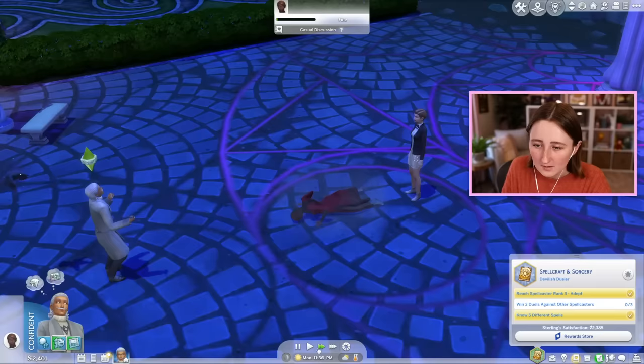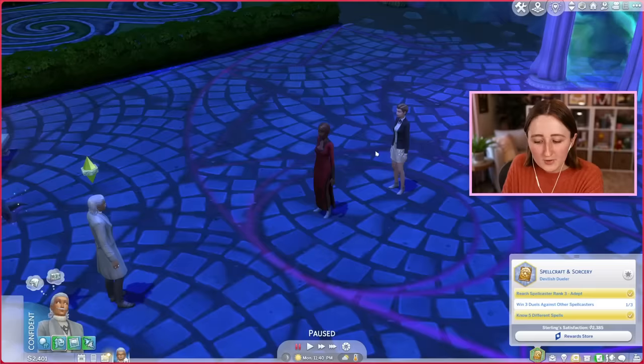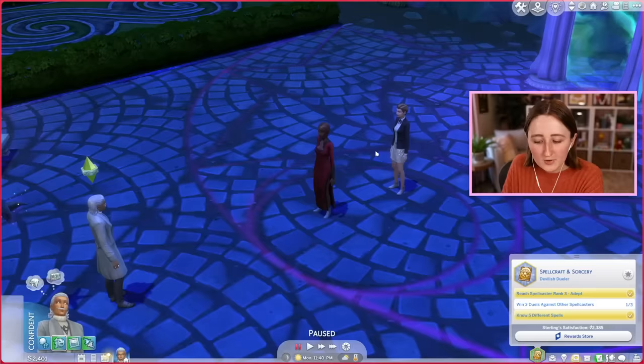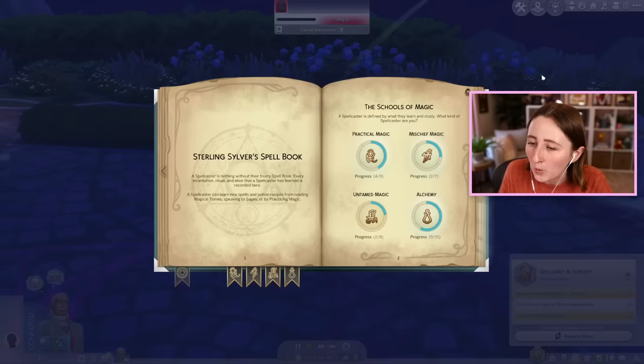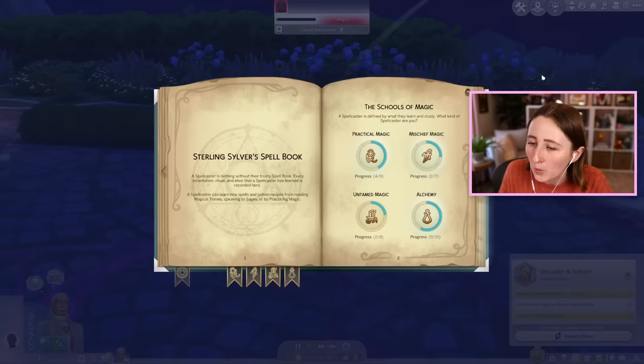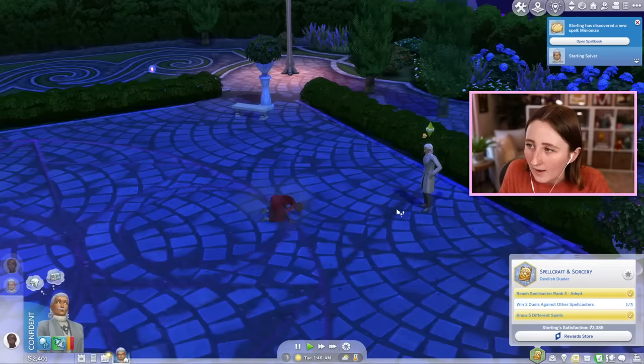I'm gonna duel for knowledge, see if we can learn some spells. I've been awake for 24 hours — it's a good thing I got potions. I did win! I won a spell: keep your plants healthy and bug free. I feel like if I know I can beat them, I should just keep it up. I got beat — one more try. I won! Transportilate — move instantly to another location regardless of distance. Can I teleport? That's good.